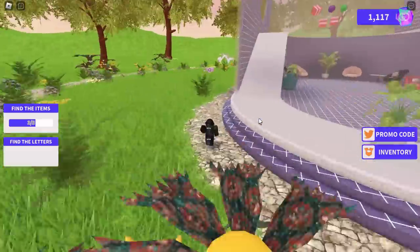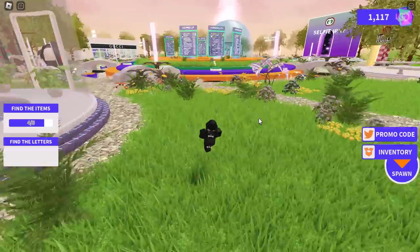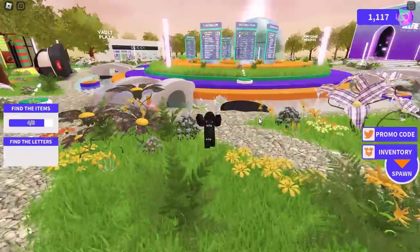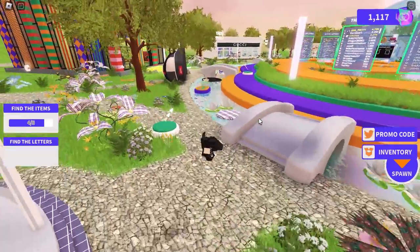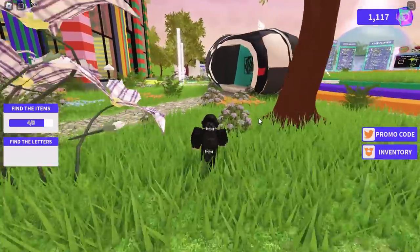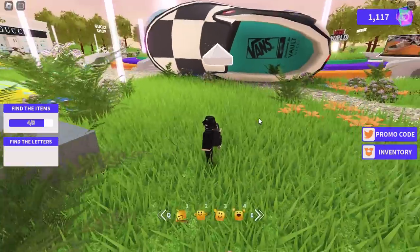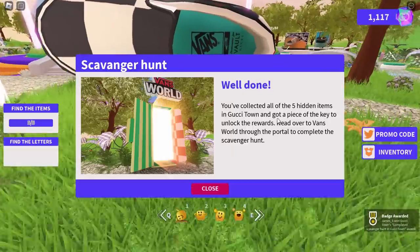I also found one next to this blue sort of building — another sort of roll of material. And the final one was supposed to be inside of this shoe, but the shoe did a 360 flip and landed on its side. It's like a cone-looking thing. Go and collect it, then the scavenger hunt should be done.